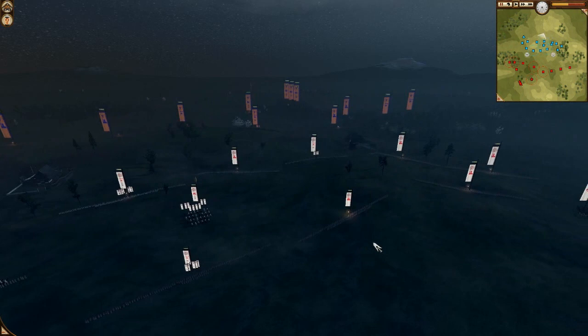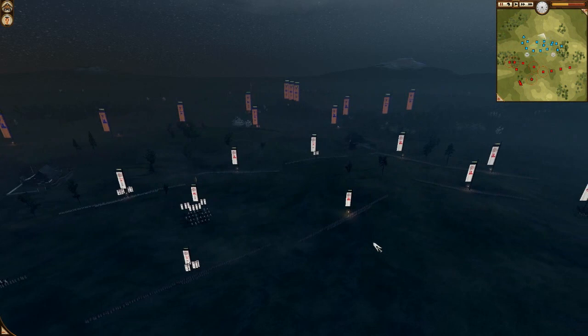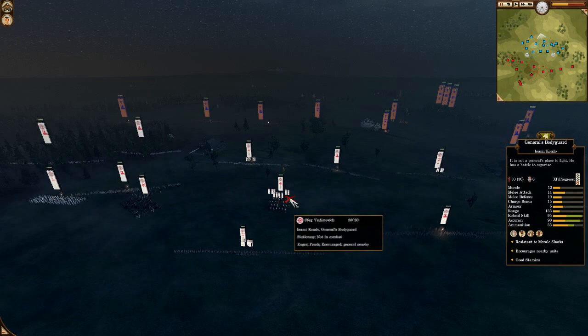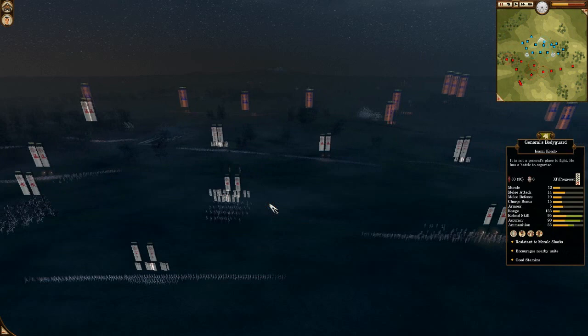Then a White Bear Inventory in the back, Royal Marines in the back at 150 range, another White Bear Inventory, another Black Tudas Force. We can see a Revolver Kev on the right side and again a Revolver Kev on the left. The general is a full out gun general.